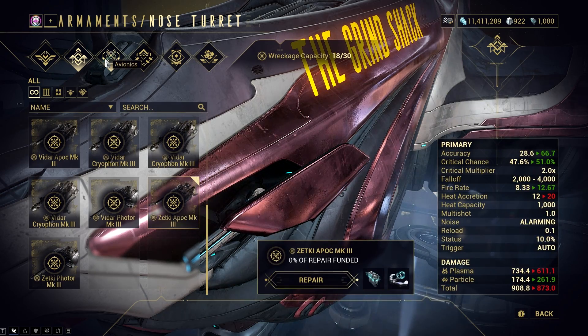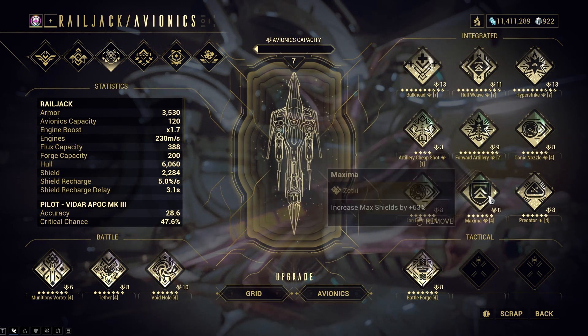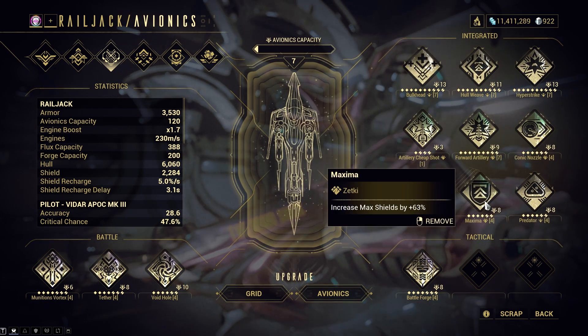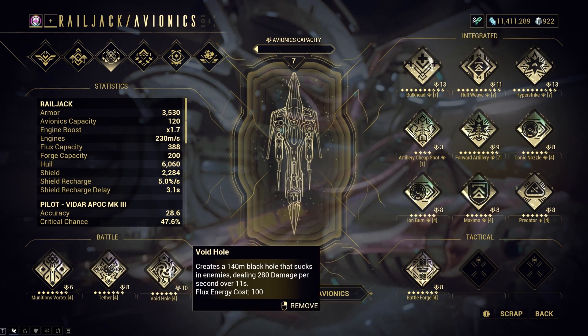Speaking of quick, I suggested those Avionics first because you can easily pick them up in random Empyrean missions. However, the best Battle Avionics are hard to come by, especially Void Hole. This Battle Avionics is a monster and can erase multiple enemies with one single black hole. However, it's very rare and can only be farmed in Veil Proxima missions. I was lucky enough to drop it on Flixer, but honestly, I would rather have bought it than farmed it, knowing it has a 0.1% drop chance from Elite Exo Flak.